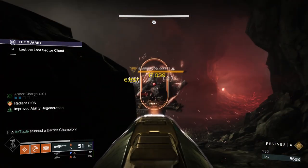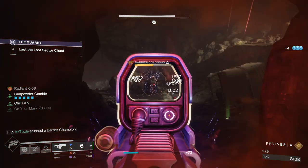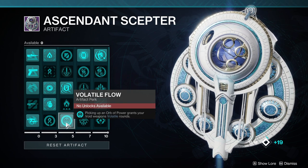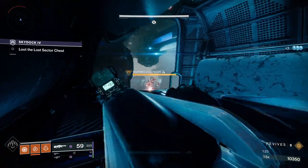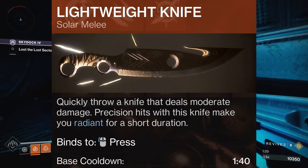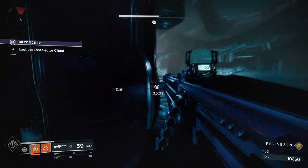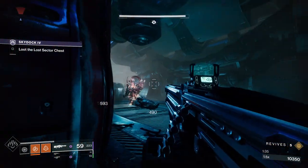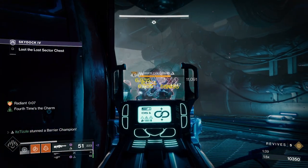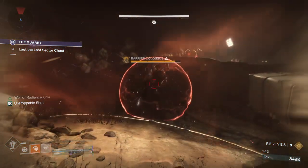Radiant is by far the best option here, though this season Volatile Rounds isn't terrible either thanks to the artifact perk Volatile Flow. If you're on Hunter, you can actually run the Lightweight Knife — this will make you Radiant if you get a precision hit, so you could throw a knife at the barrier champ right before it shields and then you will be Radiant to break the shield. And finally, we have only one super that can stun a barrier champ, and that is the Well of Radiance. I tested every combination of Golden Gun and nothing was able to proc a barrier shield.